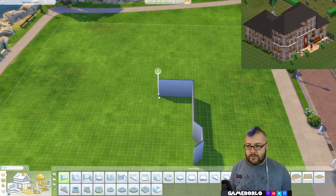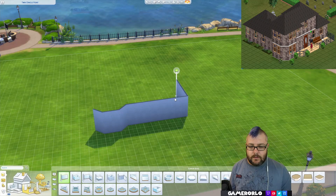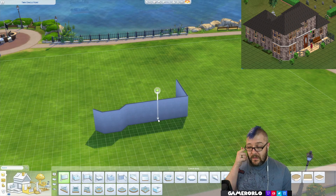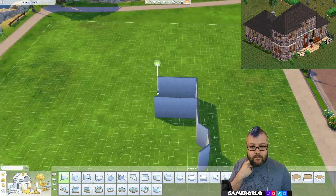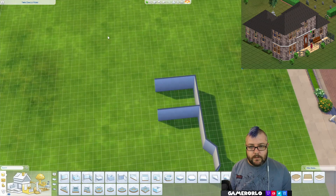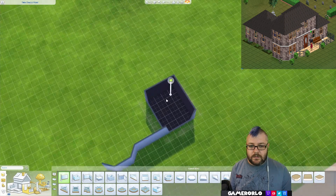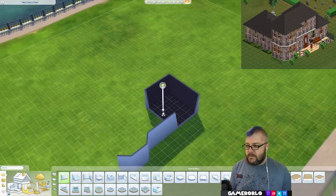The bedroom. Then we've got one, two, door one. This is the bedroom here. This doesn't seem right. Bed. Yeah, that seems about right.